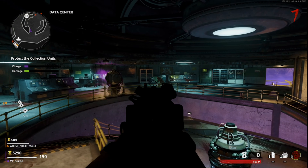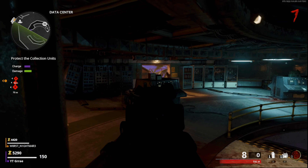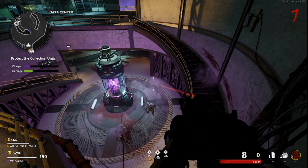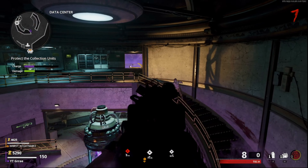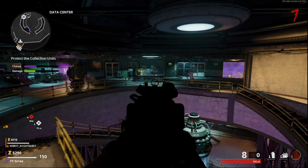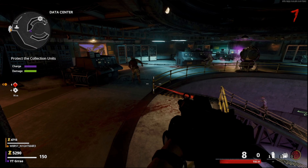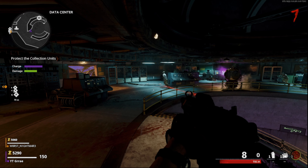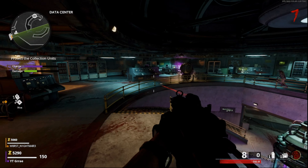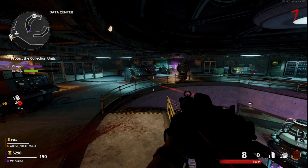As you guys can see, all of the zombies when they spawn in they go for your teammate — they do not go for you. So you guys just need to stay here the entire game and your friend is going to get all the way to round 21, and then you guys will get the social distancing calling card. Make sure they play normally — they can pack-a-punch, get perks, do whatever they want. They are also going to have to do the defenses on whichever one it chooses, so they have to do that by themselves and basically just carry you through the game.